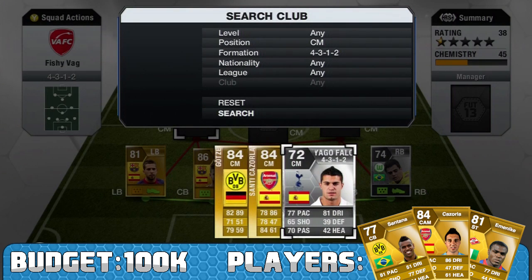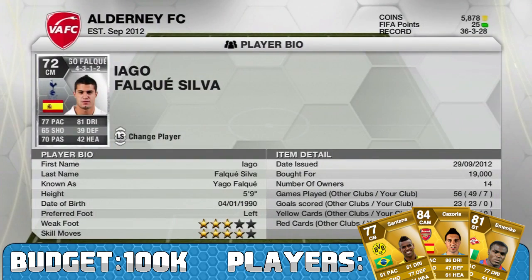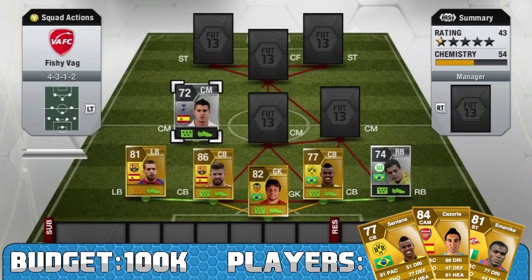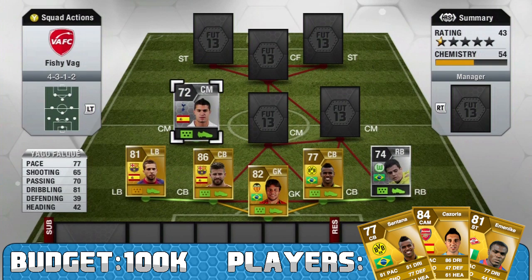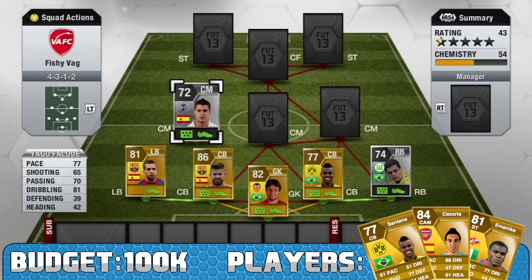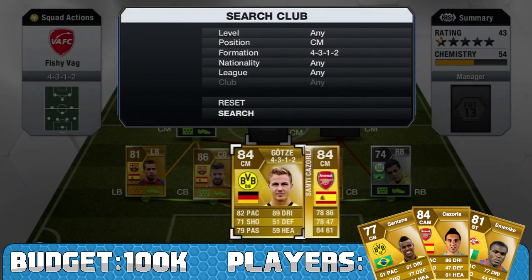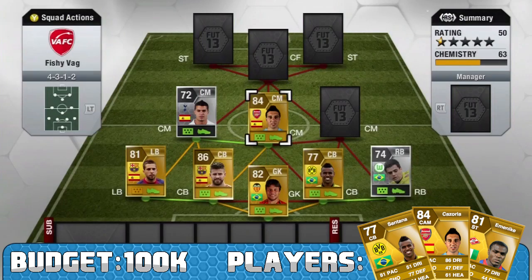My first center mid is a player I really really enjoyed using last year - he's called Iago Falque. Some of you might not have heard of him, but he is a four star skilling BPL silver. He's got 77 pace, 65 shooting, 70 passing, 81 dribbling, 39 stamina and 42 heading. He's a pretty well-rounded player - his stats obviously aren't that great but he plays quite far above them and he's a very fun player to use with the four star skills.